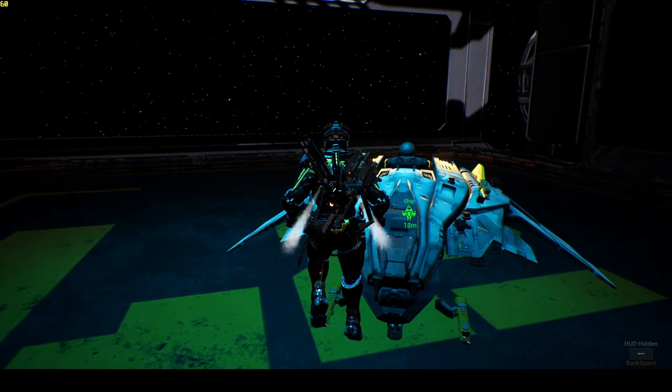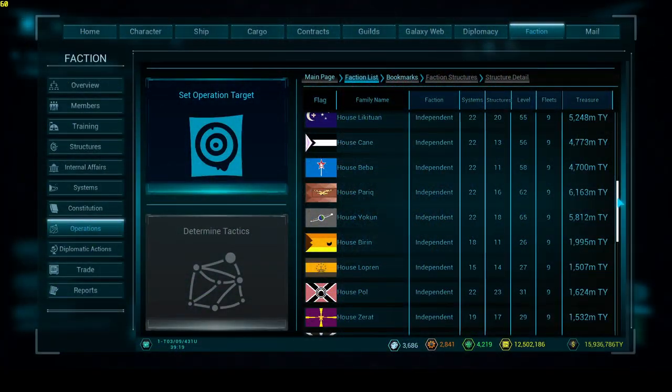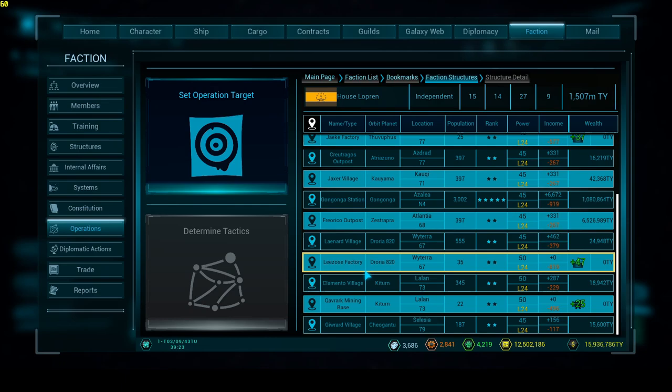Hello ladies and gents, welcome back to Spaceborne 2. In this episode I'm going to show you how to take over your very first massive system hub. They've changed a few things so you want to stick around for that, and stick around to the end because I'll show you the before and after numbers so you can see how much money we're actually going to make and how it solves a lot of the problems with the factions. I have chosen House Lopran to be the victim today.